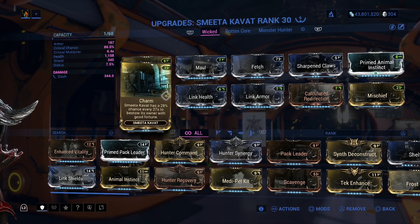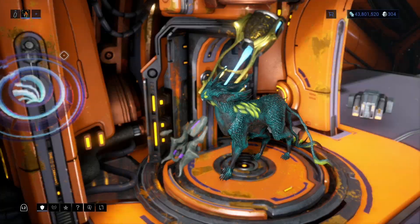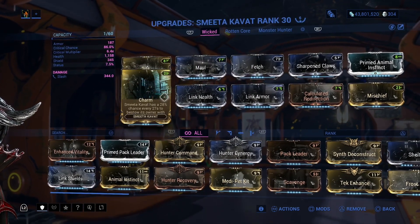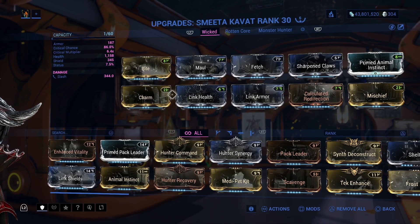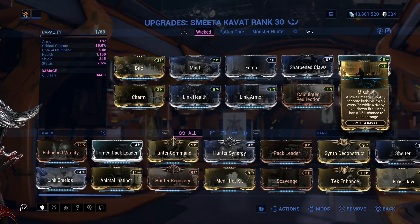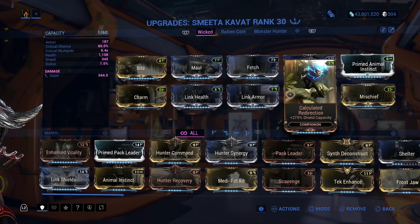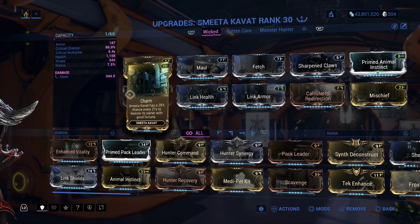Now, other Kavats have different presets. Some Kavats have presets that make them immortal. Some Kavats do only critical buffs. What makes the Smeeta Kavat unique is its preset, which can only be put on the Smeeta Kavat. To be particular — Charm.